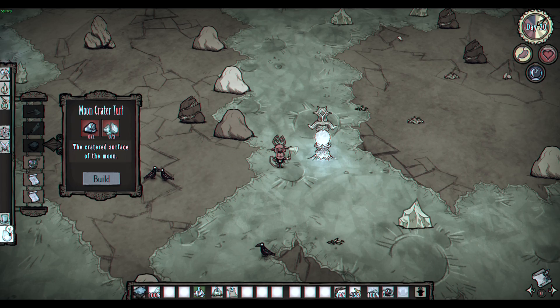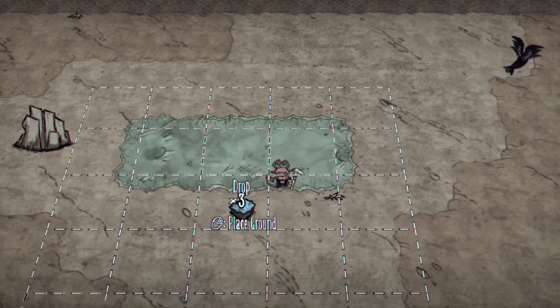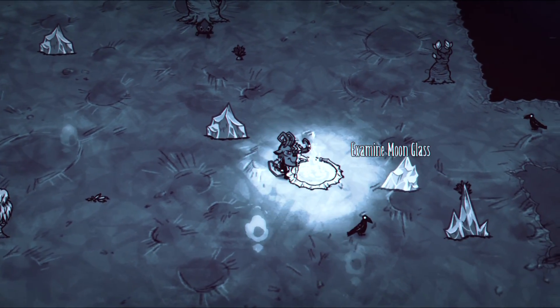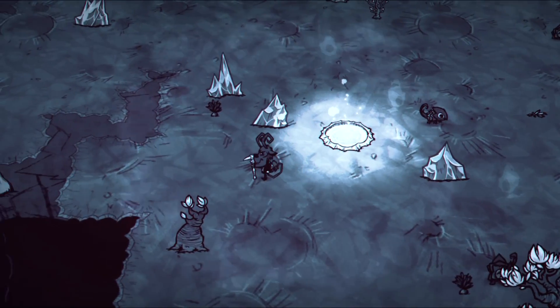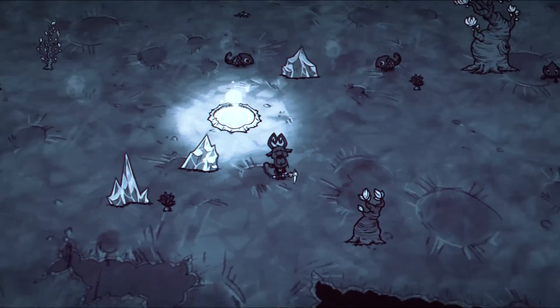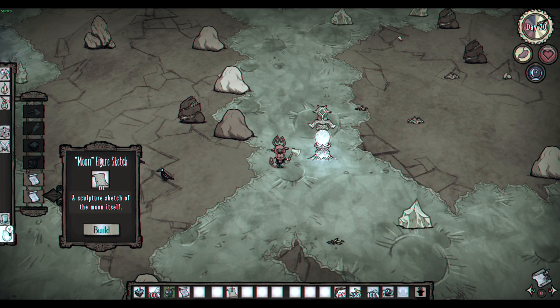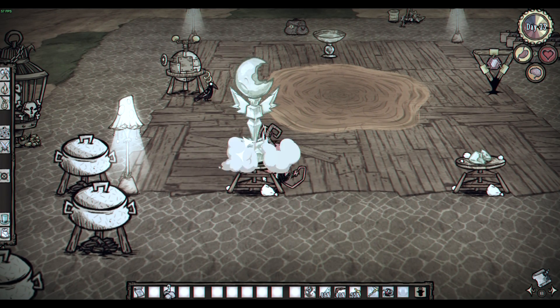Moon Crater Turf can be crafted with one Moon Rock and two Moonglass — it's a purely decorative craft, as it does not spread the moon's lunatic influence. Bath bombs are made with six loonflowers and one nitre apiece; they can be thrown into hot springs to make salad manders ripen. On the full moon, any bubbling hot springs will solidify into a Moonglass boulder, dropping a number of Moonglass shards and a small chance for a red or blue gem. Two blueprints for unique structures can also be prototyped from the Celestial Altar, and Moonglass can be used to make any sculpture, giving statues a unique aesthetic.